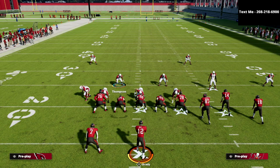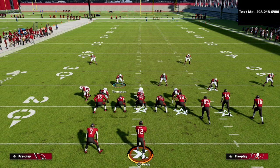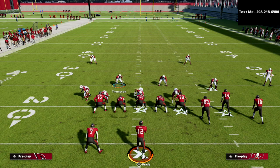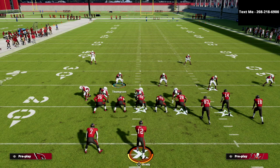Obviously in the e-book we teach you a lot more — how to stop the run, different blitzing concepts. Utilizing this coverage concept in combination with the blitzes from the 3-3-5-odd makes it one of the better defenses in the game. If you want to learn this entire defense or take your Madden game to the next level, join the Patreon membership for just $10 a month. You'll get instant access to every Madden 22 e-book released so far and every e-book released while your subscription is active. Head to the description, click the link, and get signed up. Thanks for watching — I hope you enjoyed it.